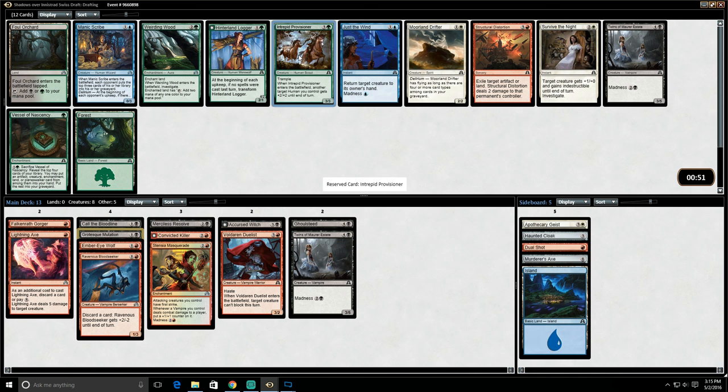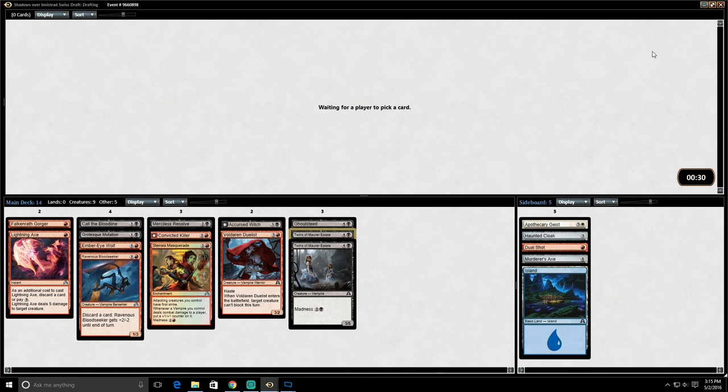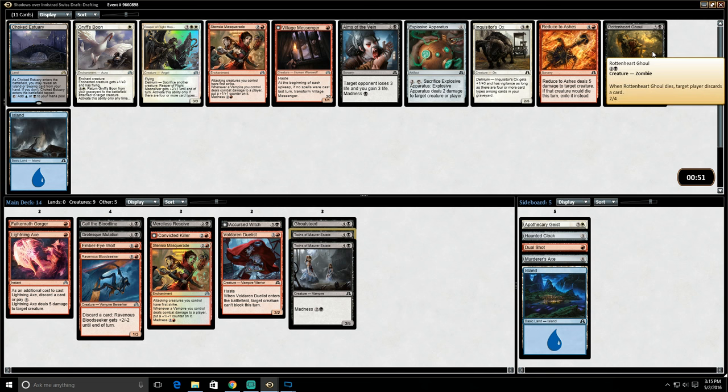Foul Orchard is not really the land we're looking for. There's a lot of green cards — looks like someone is getting a good green deck out there. Moorland Drifters is not our colors but it's a good card. There's a Twins of Morastate — we'll just take the Twins here. It's another card that we can hopefully cheat out relatively quickly with Call the Bloodline. On turn four we could Lightning Axe and play Twins of Morastate — that would work out very nicely for us.